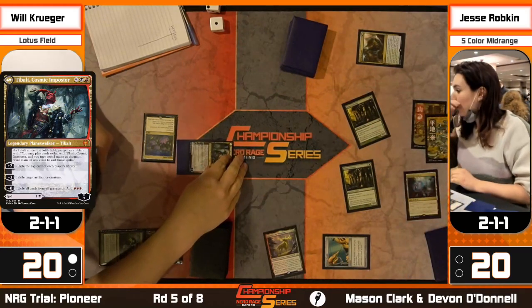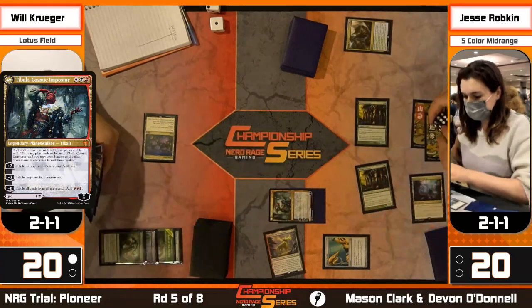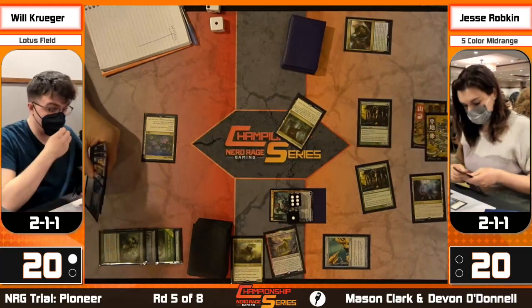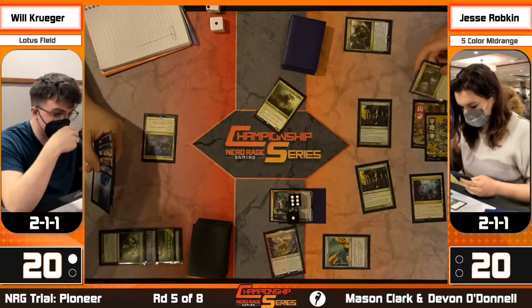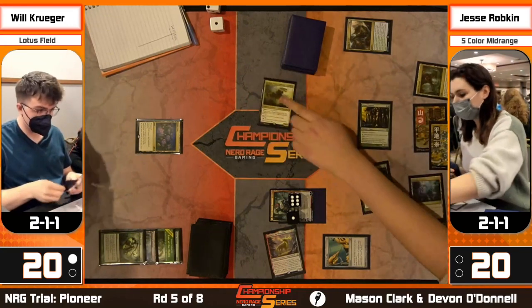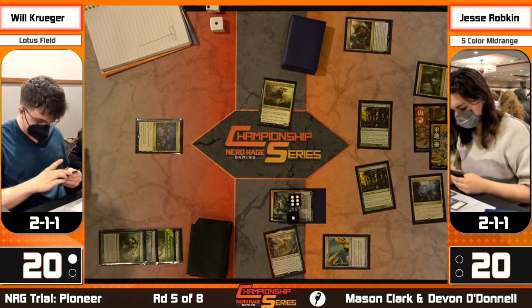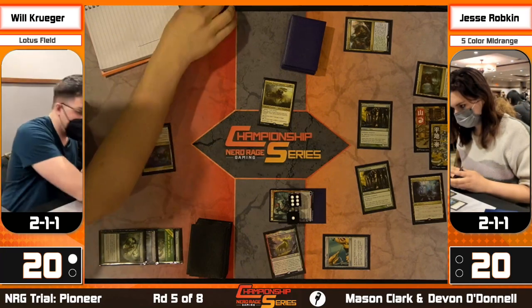Valki's Bring to Light finds a Zacama - she could just cast that. We'll need a little more mana but that could come up. Also, hitting the Zacama - if Jesse does have Slaughter Games or Peer, that could be the end of the game. Zacama could block an opposing Zacama, so if Will brought in two copies, that's still just the one. We see a land out - looks like we're cycling the Vizier here. Krueger might be dealing with a Pithing Needle by activating Thespian's Stage.